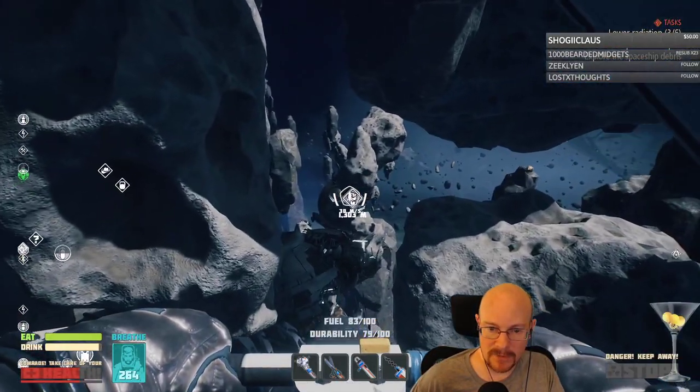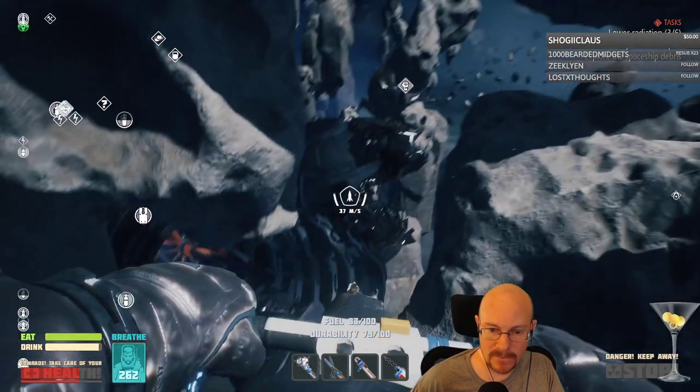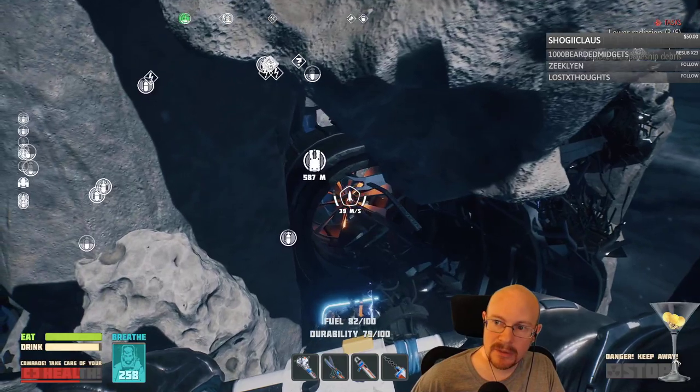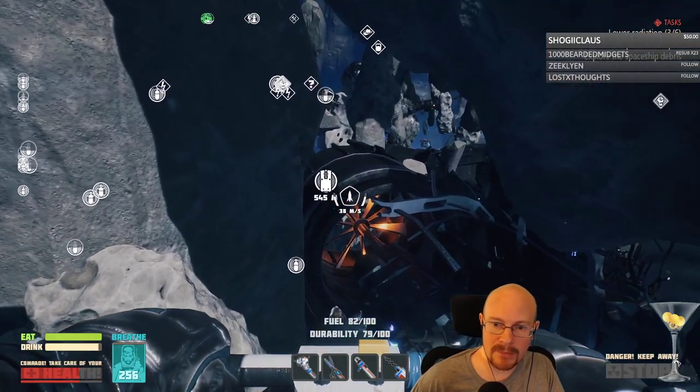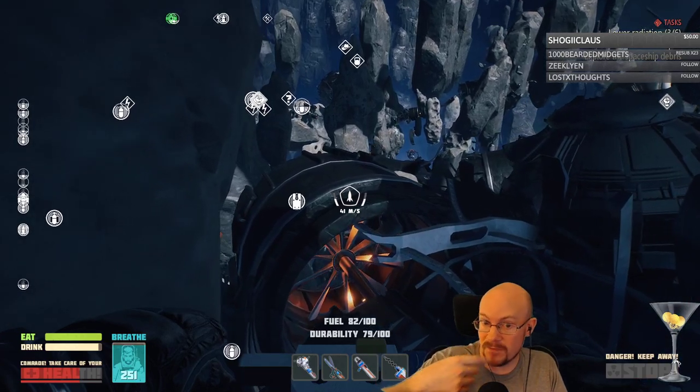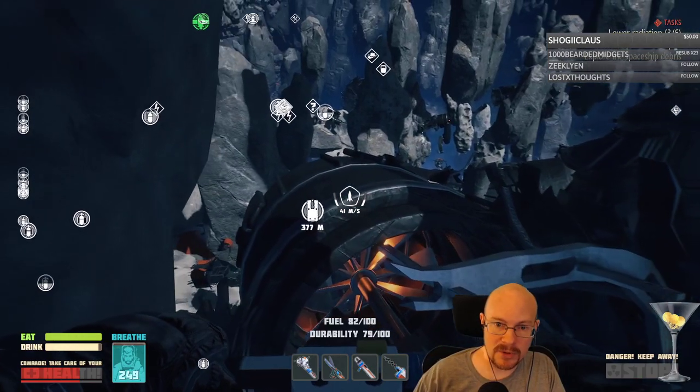We're full up on oxygen. Let's head back home. Dump off resources, and then we're going to go explore towards the area we were going to at the end of our last stream — where the big giant gun is. And see if we can find some modules over there.